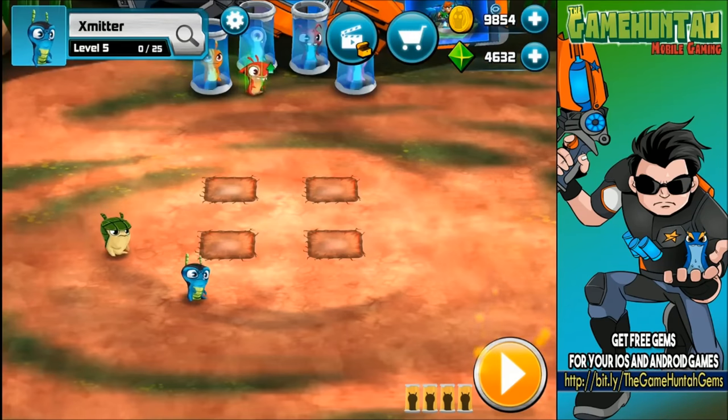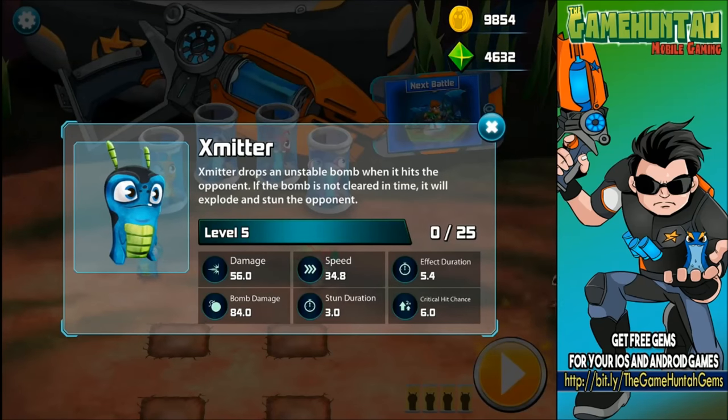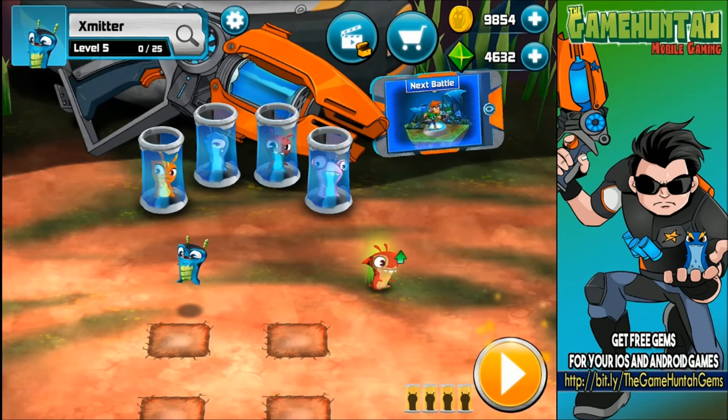Smither, you are gonna be our spotlight slug of this episode. Smither drops an unstable bomb when it hits the opponent — if the bomb is not cleared in time, it will explode and stun the opponent. It's kind of similar to Greenock, right? Interesting.